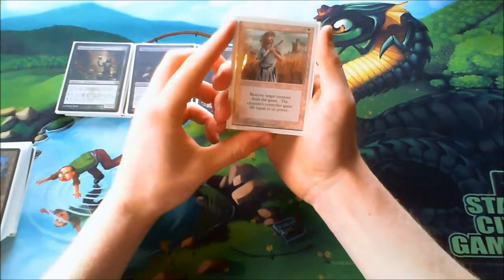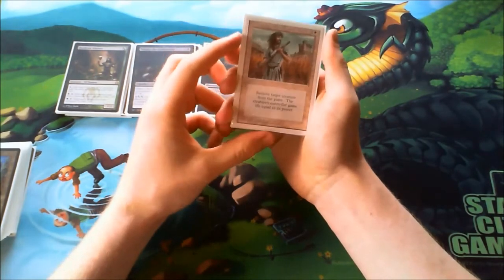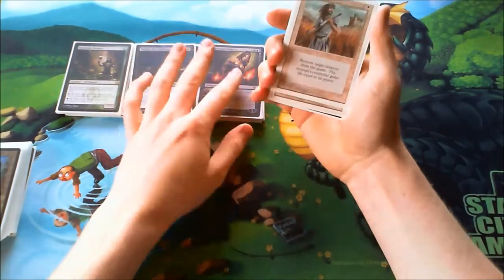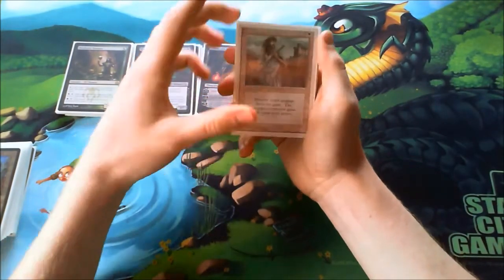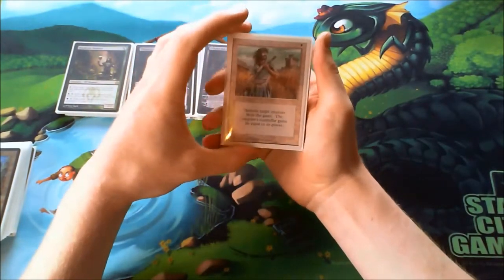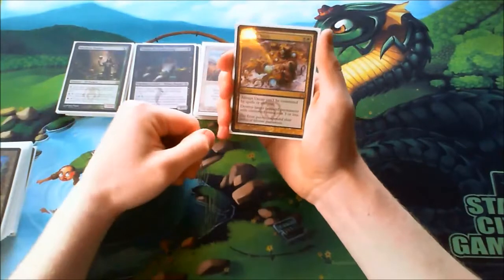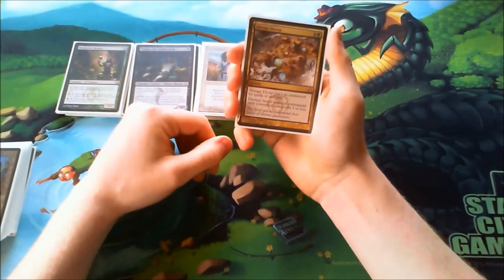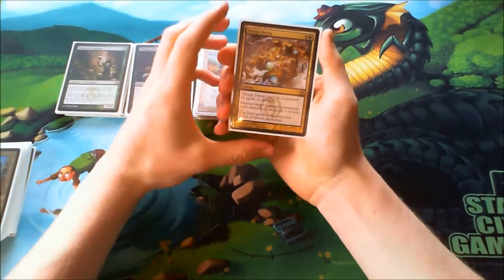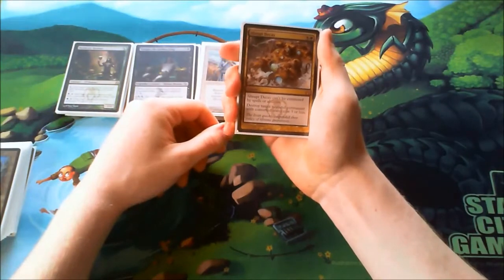Now to my spells. First up, Swords to Plowshares — a pretty cheap removal spell to keep the enemy board in check. I play three of them because with Liliana and Abrupt Decay I have mostly enough removal. Pretty good against any creature-based deck. Now, Abrupt Decay — one of the best removal spells in Legacy, of course, because it can't be countered. I play four of them. It's good against almost any deck, so I play four.